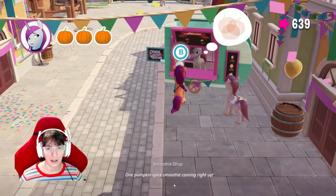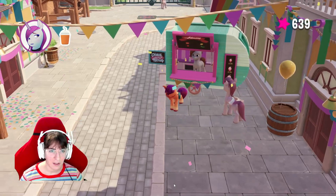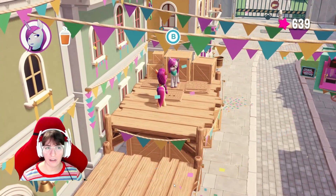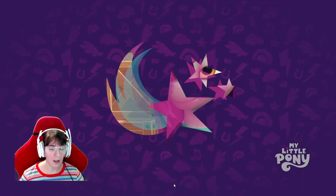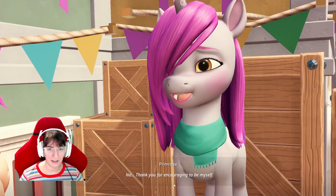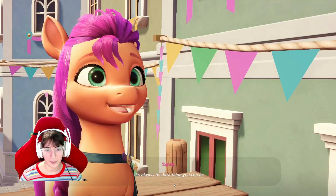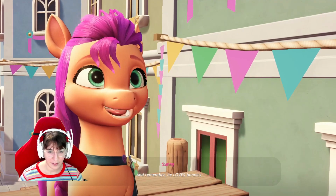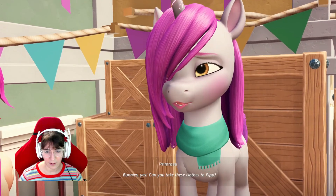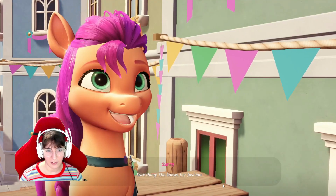Now to the smoothie shop. One pumpkin spice smoothie coming right up. Thank you. We've got our pumpkin pie — wait, I thought we needed two. Didn't they say an extra pumpkin spice smoothie? Thank you so much. It's just smoothies — easy peasy. Thank you for encouraging me to be myself. It's always the best thing you can be. And remember, he loves bunnies. Can you take these clothes to Pip? She'll find a better use for them than me.